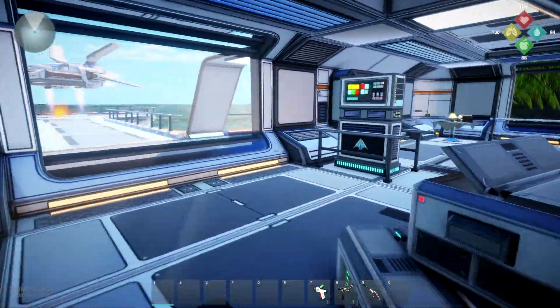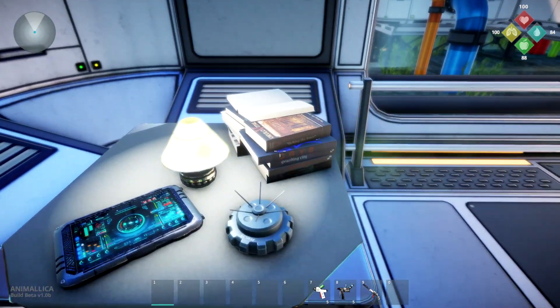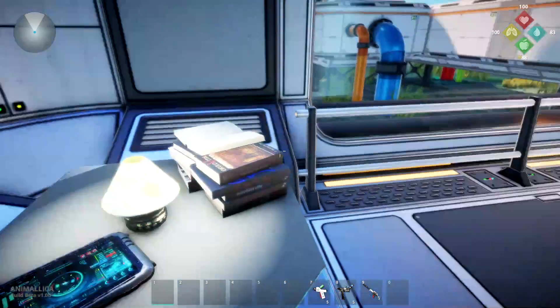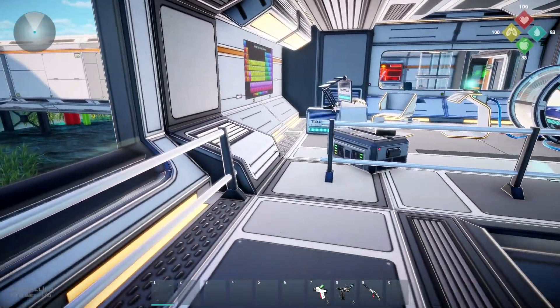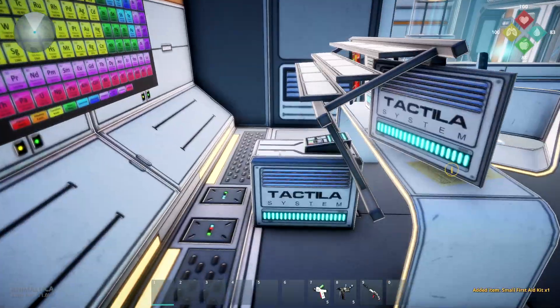Scarlet can swim like the best of them. This guy here is a death beacon — that's right, death beacon goes right here. That way if I die, I'll put some kind of beacon and it's going to help guide me back.